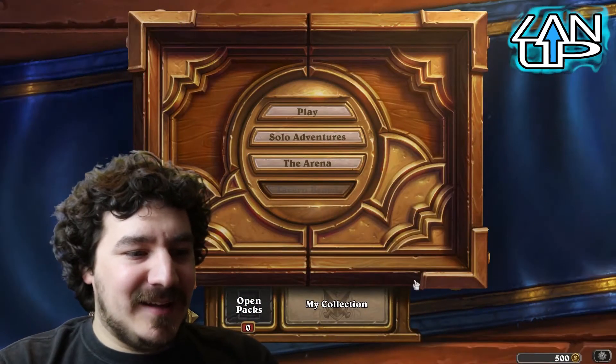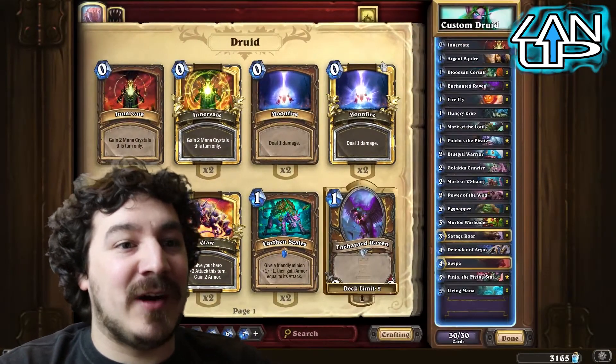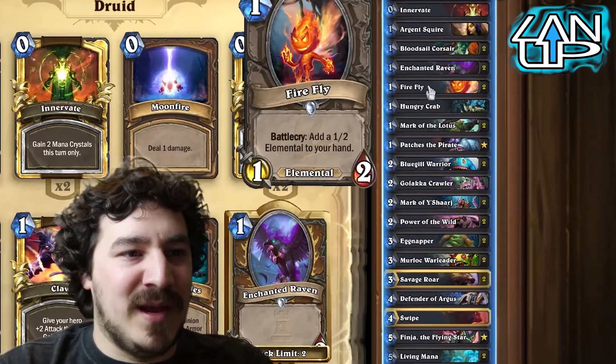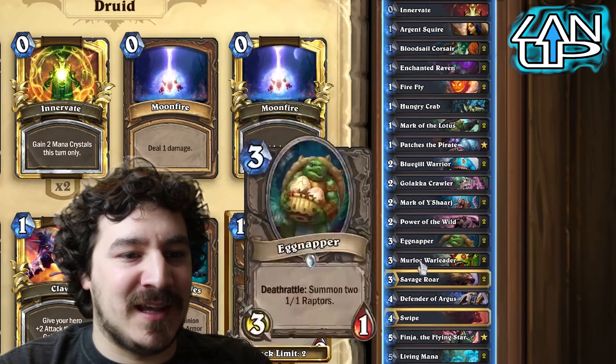Hi, Landers Gomez here. Today we're going to be using the Druid, or Token Druid deck, or Aggro Druid however you prefer to say it. The basic concept of this deck is to have a lot of small minions and then buff the hell out of them with spells like this.